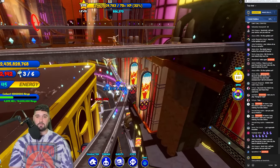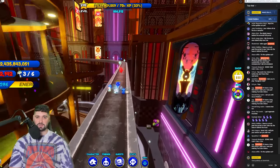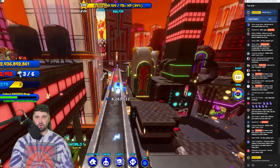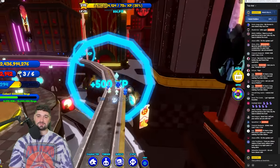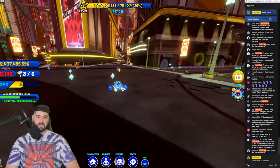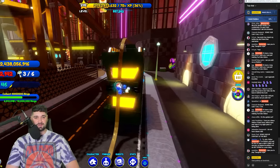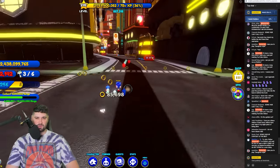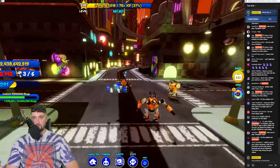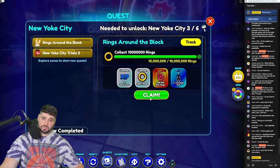Up top you'll get a lot of rings and a lot of chaos orbs as well. This world is pretty abundant - it's pretty crazy. You'll get a lot fewer on the ground, but you can still find rings and chaos orbs down there. The same principle applies to both quests - the 3,000 chaos orbs and the 10 million rings. The rewards are 200 red star rings, 20 million rings, and a billion experience.